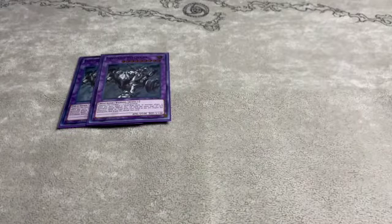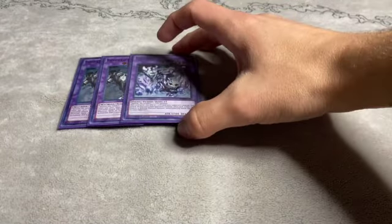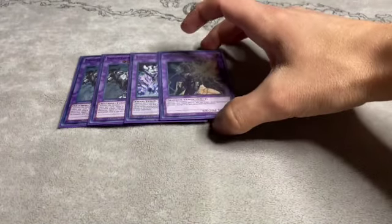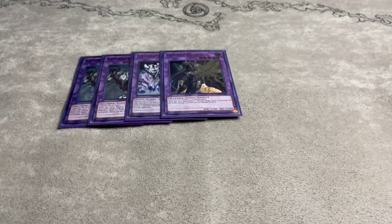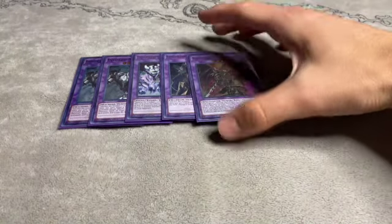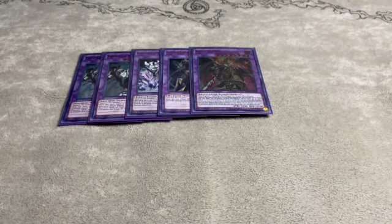Moving on to the extra deck: I play two copies of Invoked Mechaba — you don't need three, but you could. One Invoked Purgatrio, since it's not worth playing multiple copies. One Invoked Ragnazero — I play Droll in the side deck, so that's why it's here. I couldn't find my Ragnazero, but if you have the other Invoked fusion, go ahead and use it. And one copy of Red-Eyes Dark Dragoon — you don't need multiple copies; this is your big boss monster.